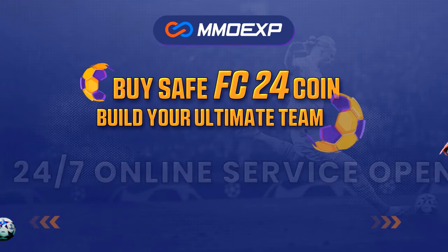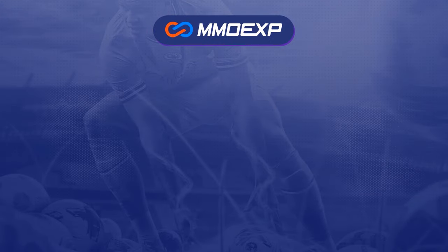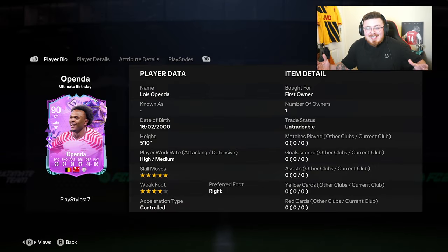For cheap and fast FC24 Ultimate Team Coins, head over to MMOEXP.com — link down below — and make sure to use my code MORSI at checkout to get yourself 5% off. In all honesty, I think it's personal preference. Some of you guys might not do too many skill moves, so the weak foot's definitely going to be the better shout. But for me, I like to incorporate a little skill run once in a while, so five-star skills make sense.